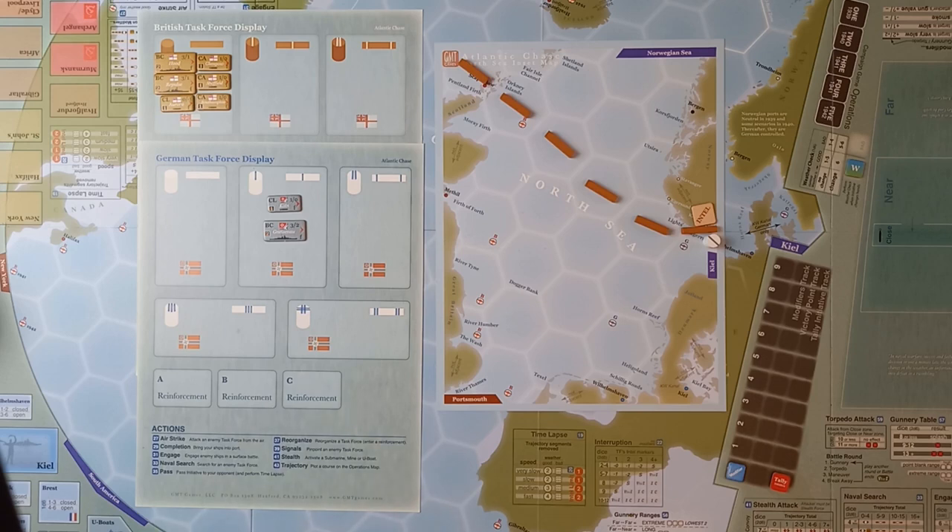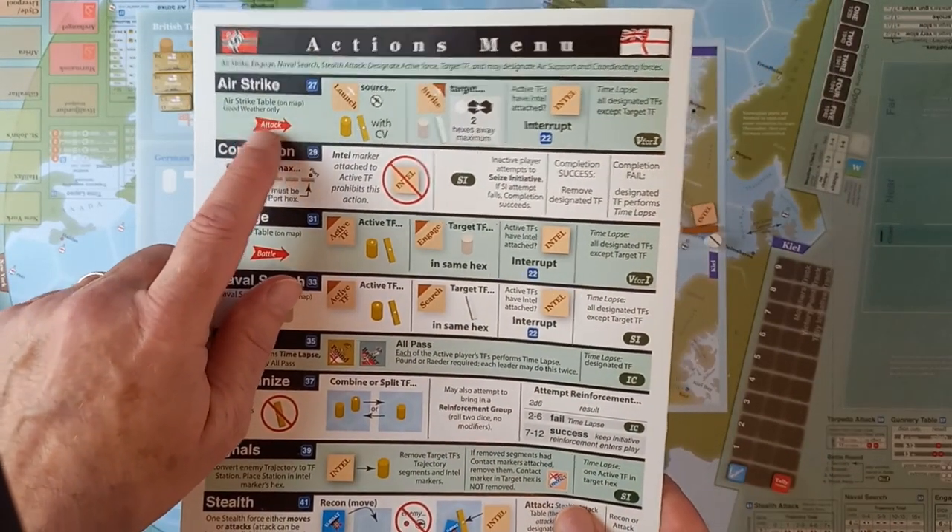Tutorial 8 is called Escape. Even before war was declared, Admiral Forbes sketched a plan to sortie a squadron into the Skagerrak hunting for German ships. He longs for that decisive battle. In this hypothetical episode set in October 1939, he has ordered such a manoeuvre, only to find that the German ships are elusive and air power is not to be trifled with. He countermands his order, wanting the British task force to return to Scapa Flow. This tutorial teaches us the air strike action.